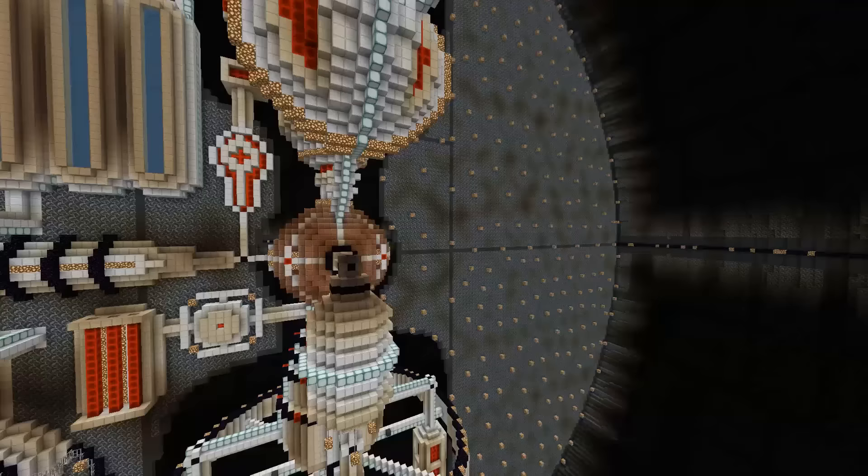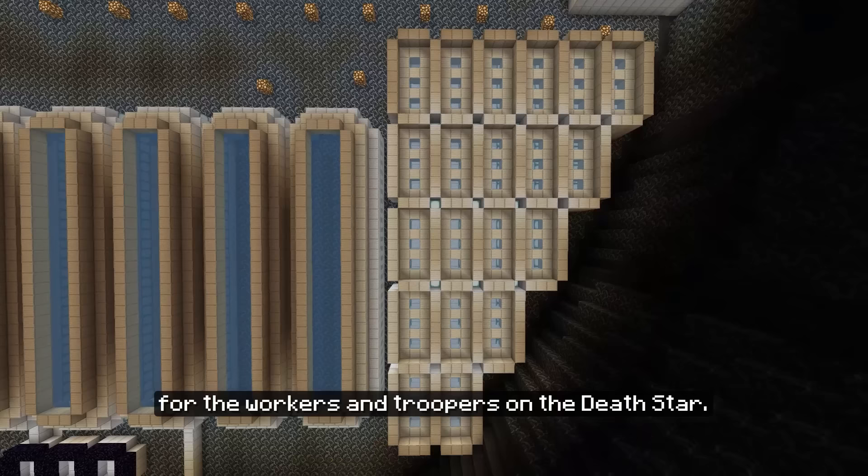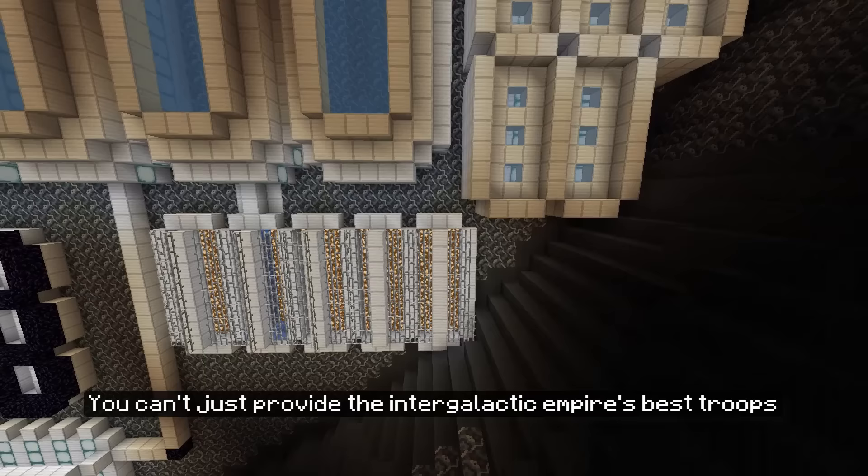Next it was time for the right side. I added two smaller hyperdrives there as well to make steering the Death Star easier. I also built some tanks which would supply this sector with water. Below I added some honeycomb-like structures which would be the main living quarters for the workers and troopers on the Death Star. I also added a water filtering unit — you can't just provide the intergalactic empire's best troops with dirty toilet water after all.